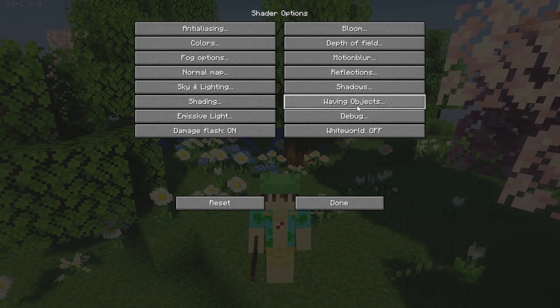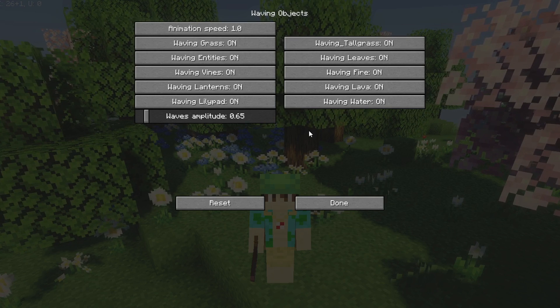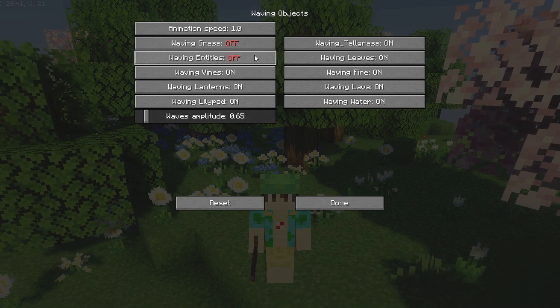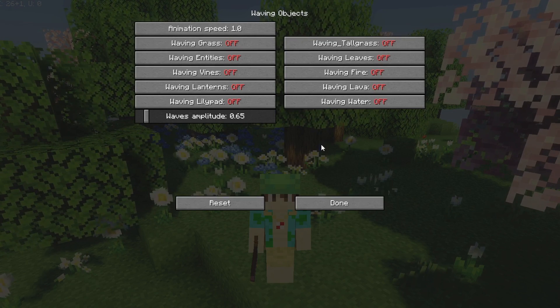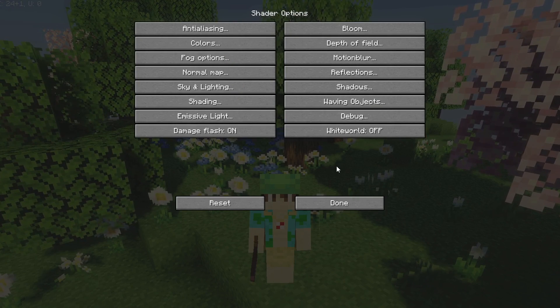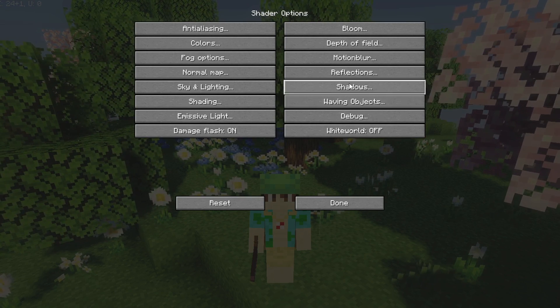There's also the Waving Objects category. For this video I actually want to keep waving objects enabled because it makes the shader look way better. If you really need the FPS, turn all of these off and you'll gain some extra frames. But if you can run it with waving stuff, leave it on — the shader just looks ten times better with waving foliage.